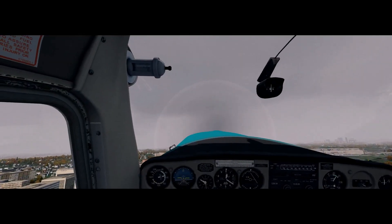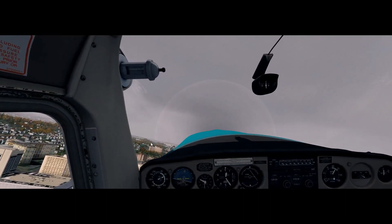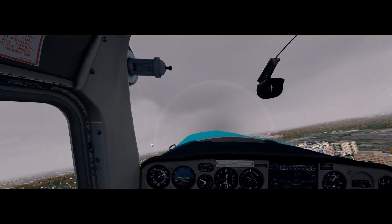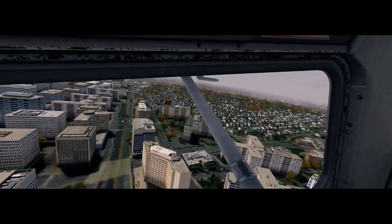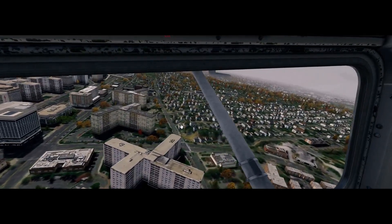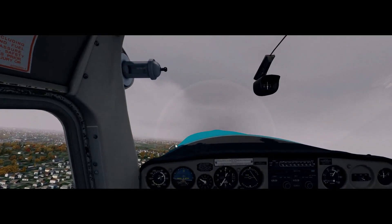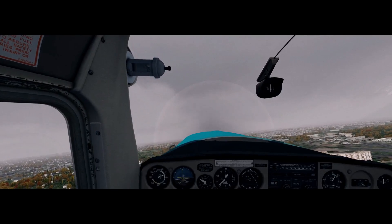Let's see what that grassy area and golf course looks like and how it's changed. Textures at this height are pretty clear actually — but we are at only 600 feet off the ground, so it's not a very clear indication of what the textures will look like overall.